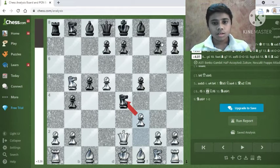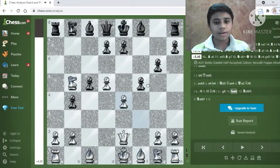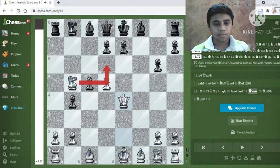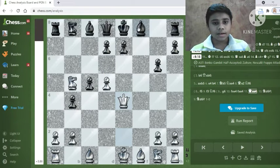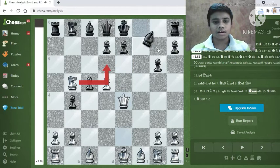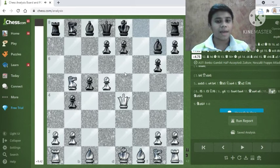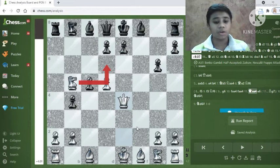Black could try g6 — white captures the e4 knight, black recaptures, king recaptures. From here, queen and knight to d6 is a checkmate threat, so black should play e6 or something like bishop to g7, making some space for the king. But even in this position white is in an awesome position — he's a piece up, his pieces are more developed, and black's pawn structure is terrible.